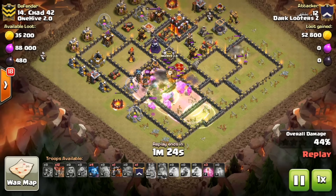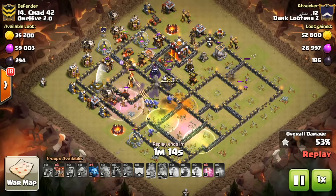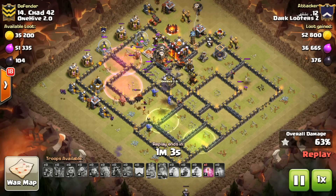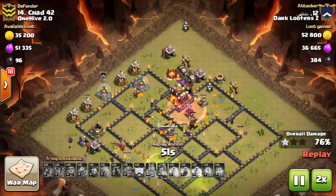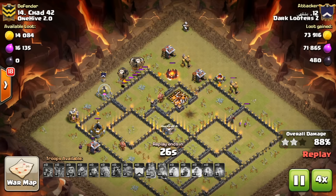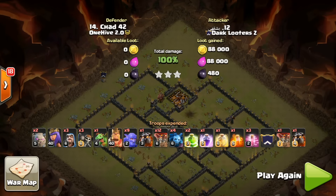Tamu coming away with a beautiful clean execution — there goes the ability, then the inferno gets taken out last second, and the queen goes on a perfect suicide mission. The kill squad is absolutely wrecking the base. The lalo is relatively small — about 12 balloons and two lava hounds — but the kill squad got massive work done. A couple of lava pups surviving at the end and yeah, that's the triple for Tamu, who's been getting several triples this war across TH10 and TH11.